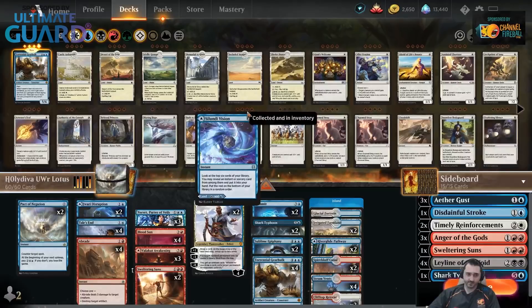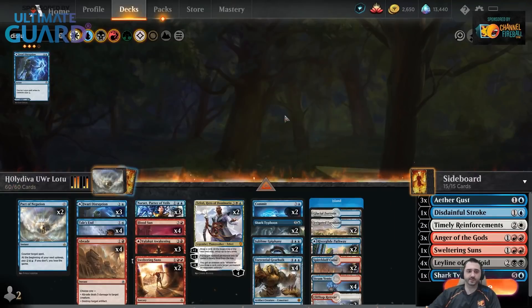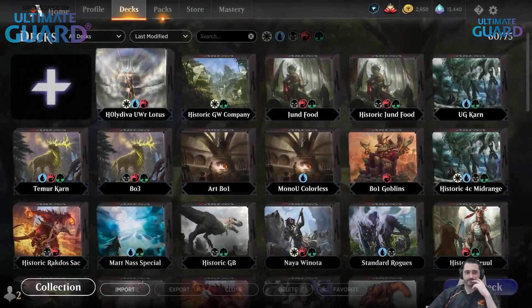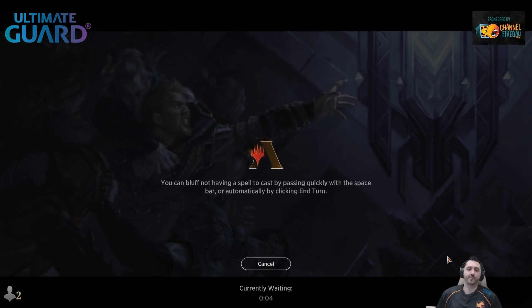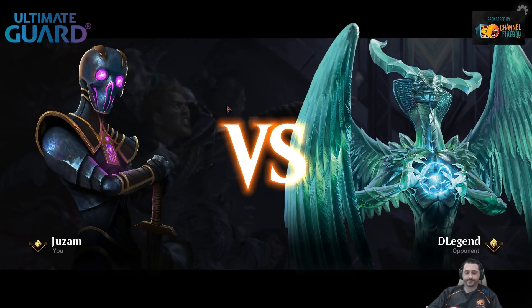I'm just going to ditch one of the Visions. I also just want to have more two-mana cards in the deck, especially to try to make my Narset survive the turn. Alright, let's play one more match. It's an interesting deck, it's a cool idea — it might not be fast enough for the format, but definitely as a Tier 2 deck it's something to explore moving forward, nice to keep an eye on.